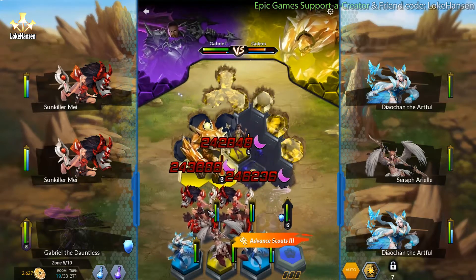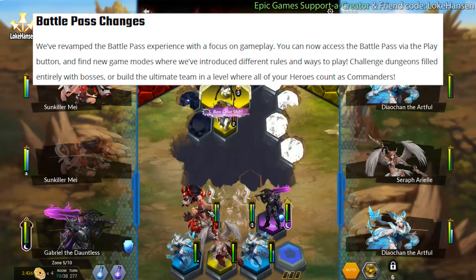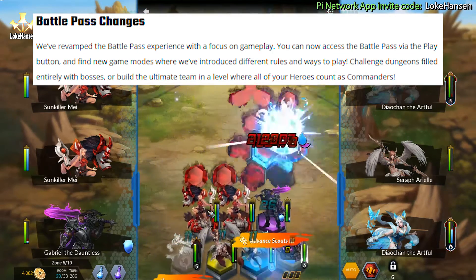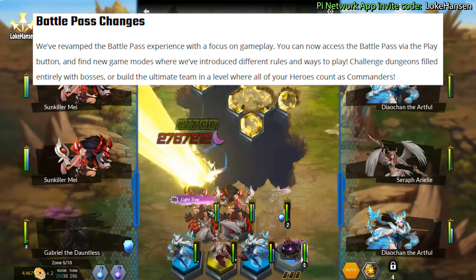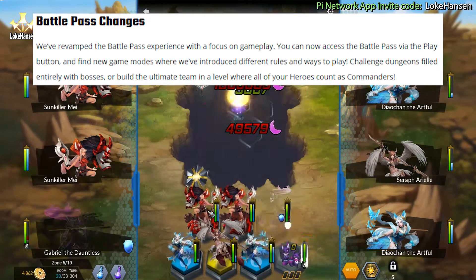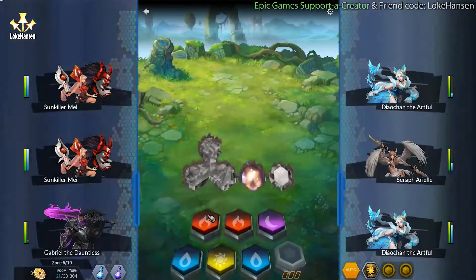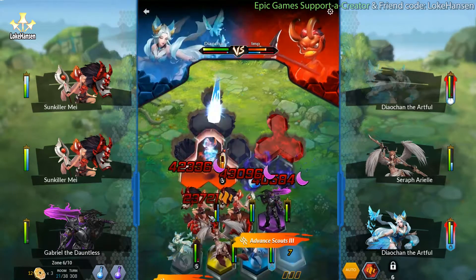Now the interesting stuff — battle pass changes. They've revamped the battle pass experience with a focus on gameplay. Thank you — if all games just did that! You can now access the battle pass via the play button and find new game modes with different rules and ways to play. Challenge dungeons filled entirely with bosses, or build the ultimate team in a level where all of your heroes count as commanders. We're getting gems again and foil!